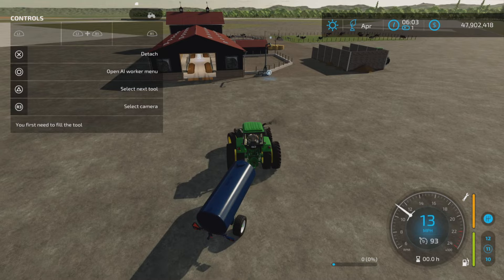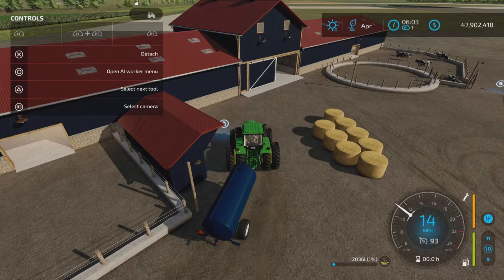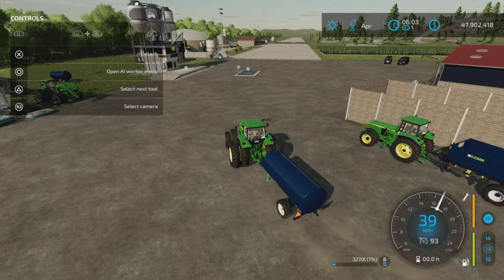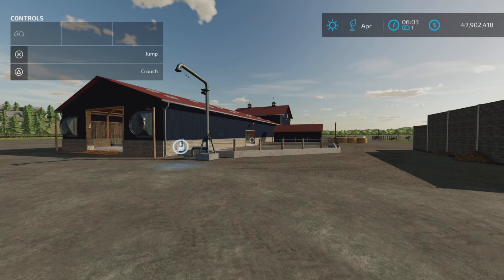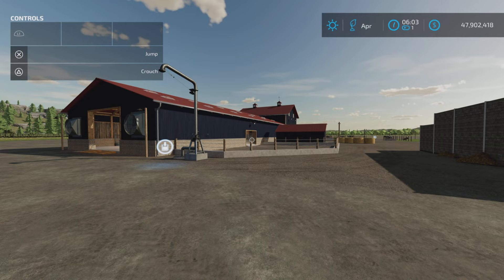Now let's test the slurry output — slurry works very nicely. Zipping over to the milk trigger — the milk trigger works as well. So everything is working just fine and it looks good doing it. A very nice self-contained barn — the Cow Barn XL by FSG Modding and FSG Tasman. Thanks for watching, and remember it's only a game — till next time, bye for now.